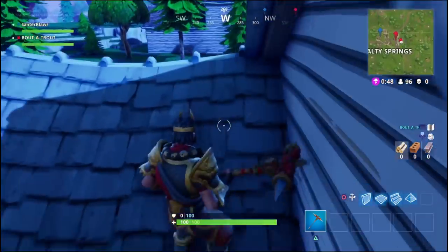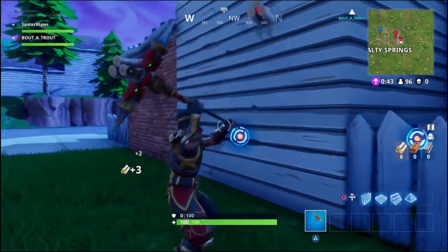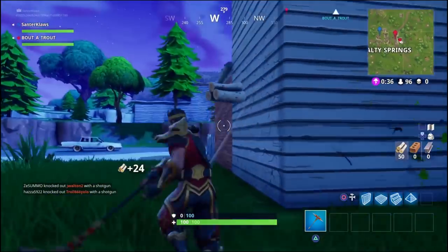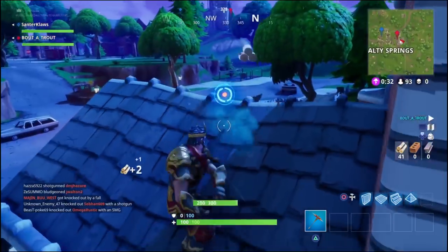Here we go. We both land on the same house. As it is duos, we don't really want to get caught out either by another duo team hanging together or by two duo teams that fight and then we get caught in the middle of them. So right here we just move up and mash up the same house.